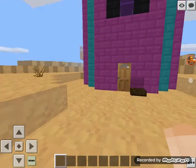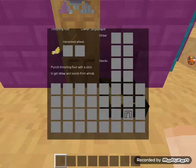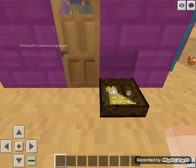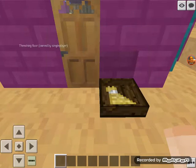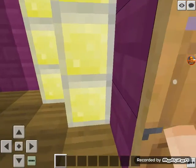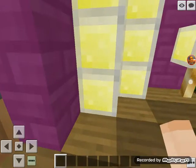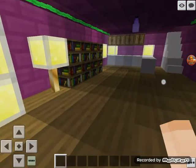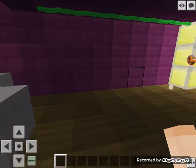I'm in creative right now so the monsters can't hurt me. There's this basket where you could put things in, I guess. Here is my house — this is my living room. Here are some lights. This right here is my kitchen, and this is my living room.